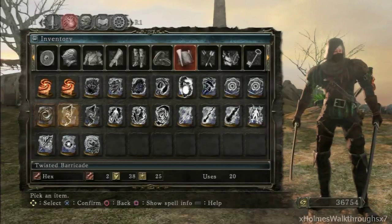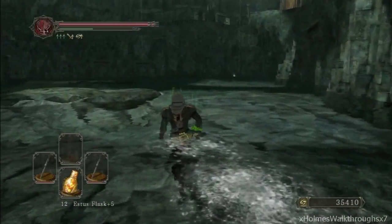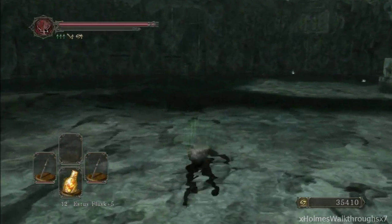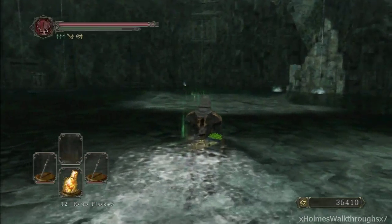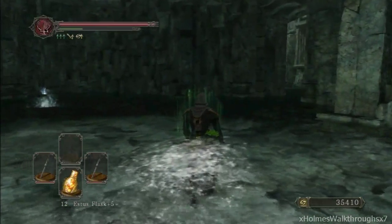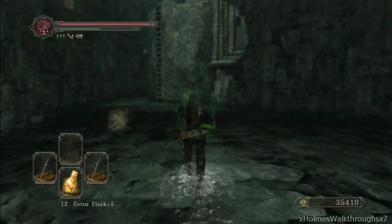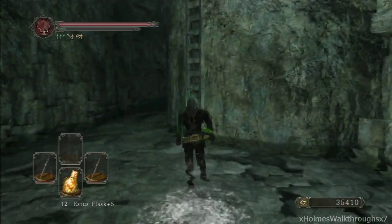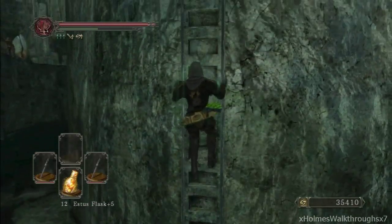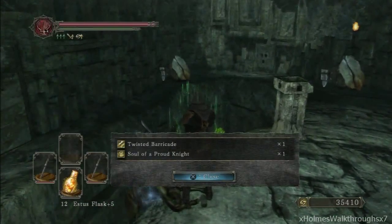Next we got Twisted Barricade — you can only obtain this in Doors of Pharros. For this hex, start at the first bonfire and make a right instead of going left — come to this watery area. Be careful, because if you're playing online there's a chance a Rat Covenant player can summon you to their world and stretch the run longer. You can play offline to avoid that. Head up the ladder here and the first pickup is the spell.